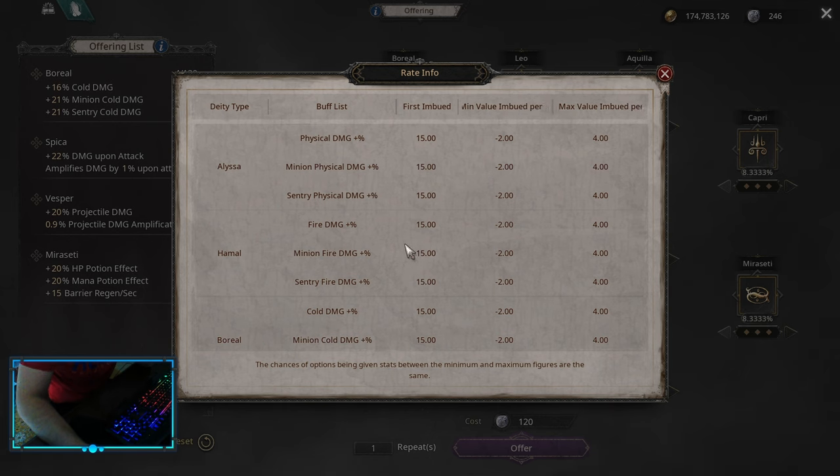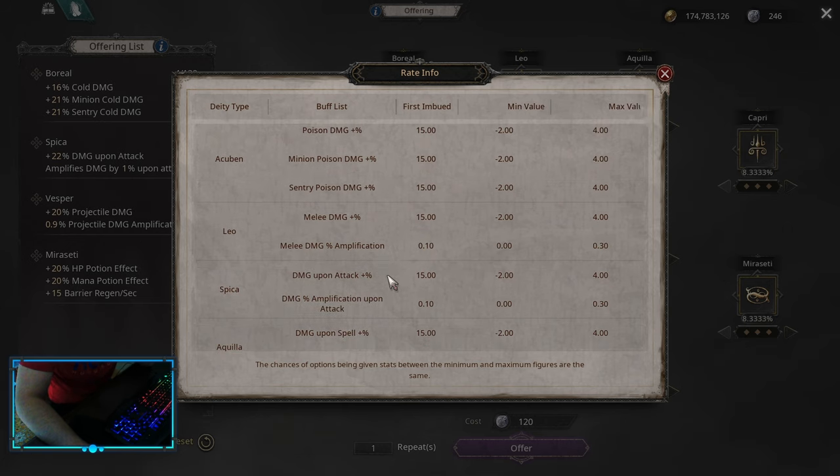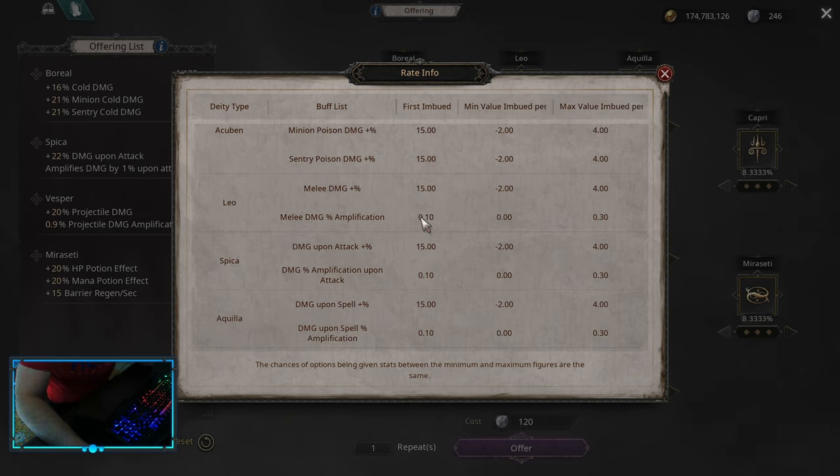I'm not going to explain too much because it's really simple: fire damage, cold damage, melee damage, damage upon attack. I think you guys can figure out what you want and what you can pick up.